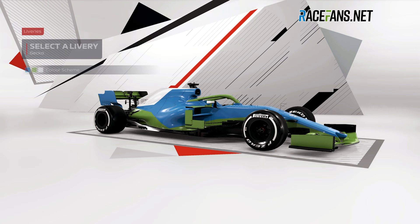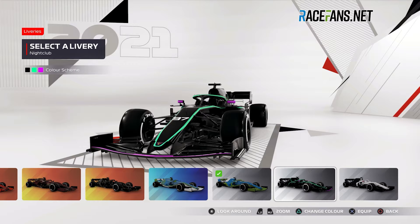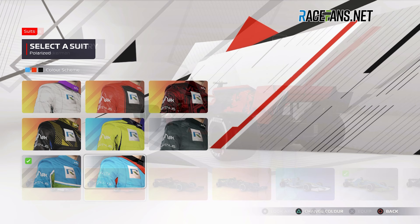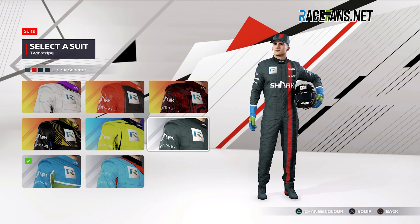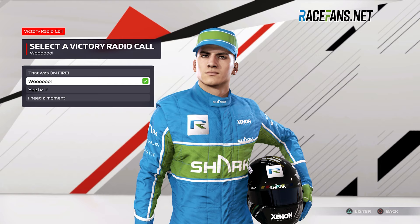Car and driver customisation has been an increasing part of the F1 series and it's little surprise to see the podium pass return this year. While the podium pass was not active during the review period, players are likely to feel let down by the limited customisation options available at launch — with only a handful of customisable liveries, helmets, gloves and suits available, the lack of options will be quite jarring for anyone migrating from F1 2020. In a change for this year, you can customise your driver's winning radio call and halo graphic as well.